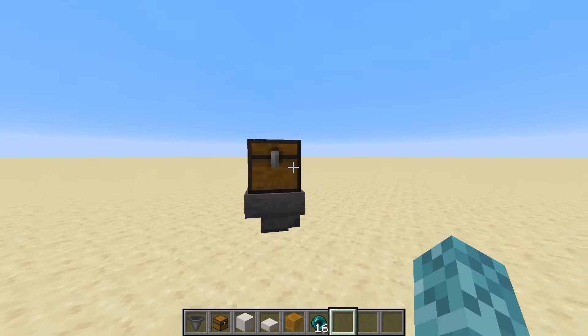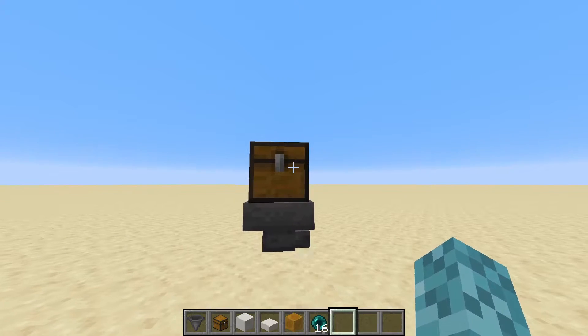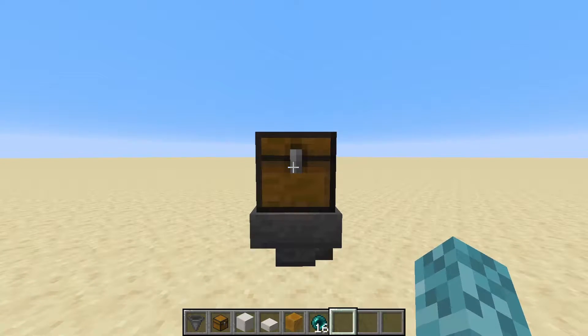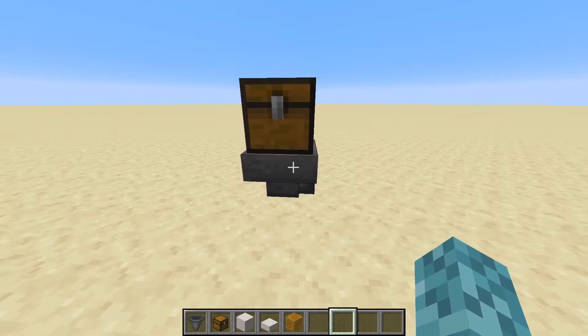Similarly, the hopper can actually pick up items from a container that is placed above it. So this can be another hopper, a chest, a barrel, a dropper, a dispenser — basically any container in the game that actually holds normal items. We can go ahead and place a stack of enderpearls in here, and we can see that once every 0.4 seconds, or 2.5 times per second, or once every 4 redstone ticks, an item will get taken from this chest and placed into this hopper down here.